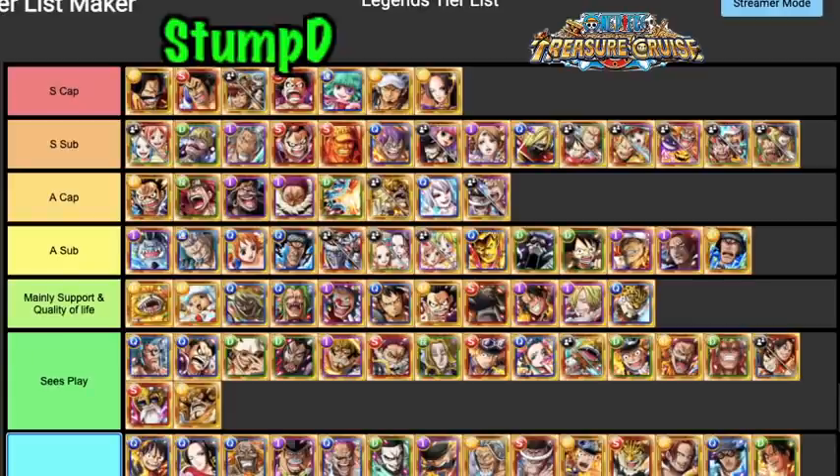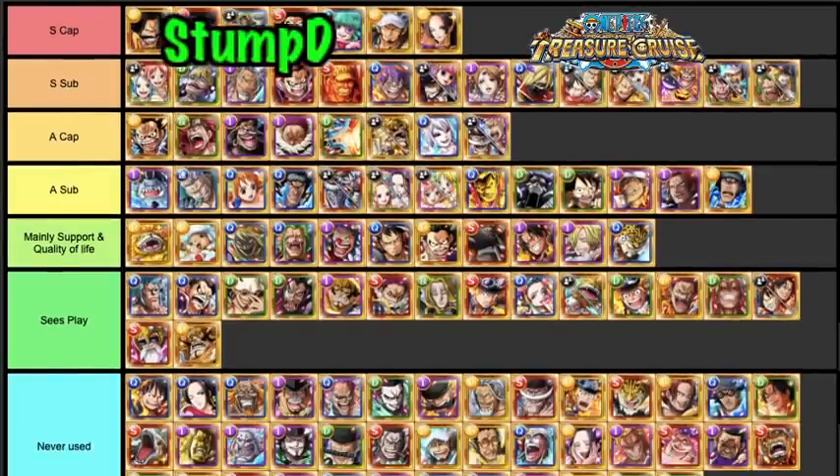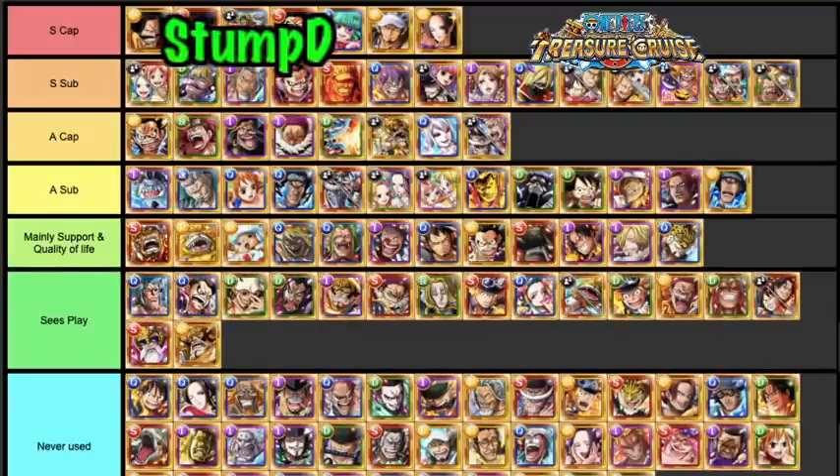V2 and V1 Doffy — no. V1 Big Mom — no. Akainu definitely has a very good support especially when you have interrupts preventing attack boosts — 1.5 times attack to strength after a damage-dealing special is very good. He can definitely be useful as a support unit.